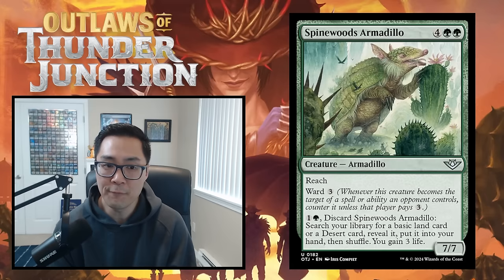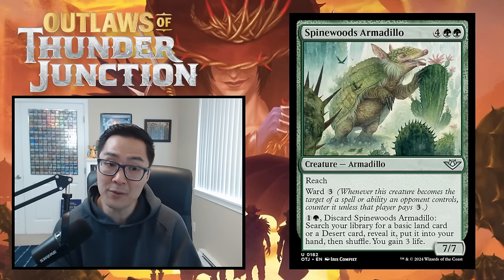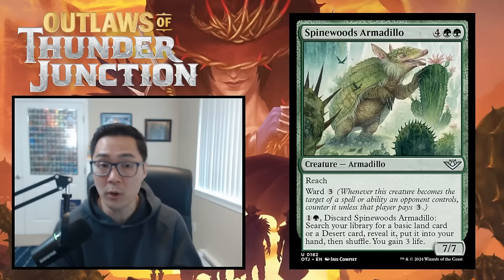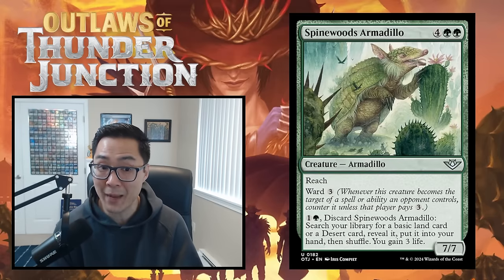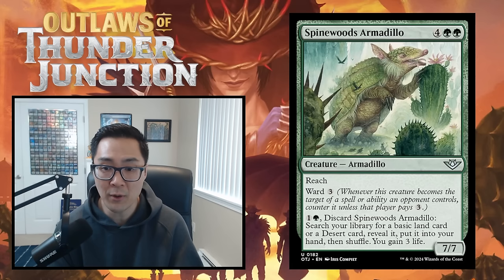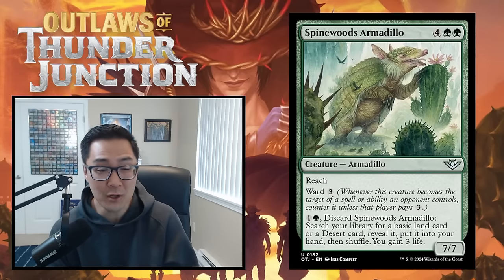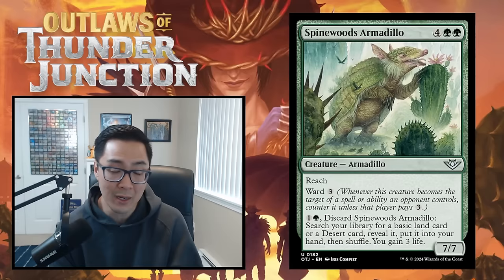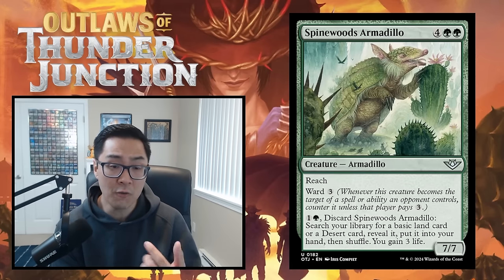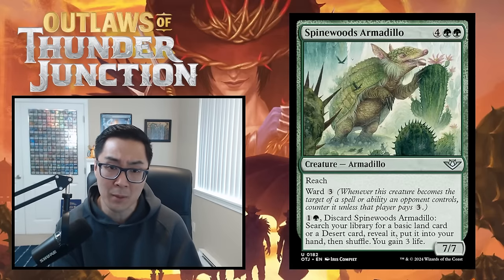We have Spinewood's Armadillo — four green green for a 7/7 reach with ward three. For a six-mana card, that's about the stats I'd be looking for: a 7/7 reach where your opponent has to spend roughly as much mana to kill it. There's also an extra ability: one and a green, discard Spinewood's Armadillo, search your library for a basic land or desert card, reveal it, put it into your hand, then shuffle and gain three life. So early game you can discard it to find your desert, commit a crime, fix mana, and gain life. This card is fantastic — I'm giving Spinewood's Armadillo a B.